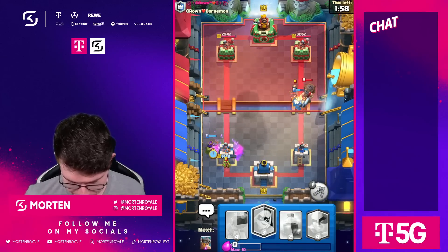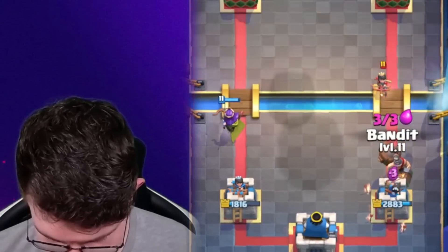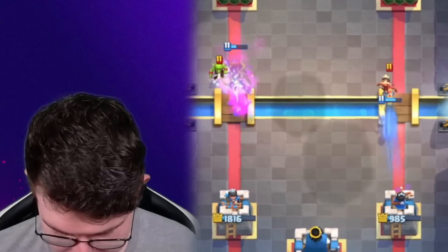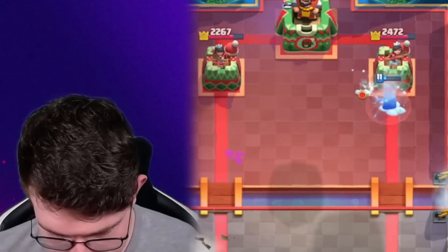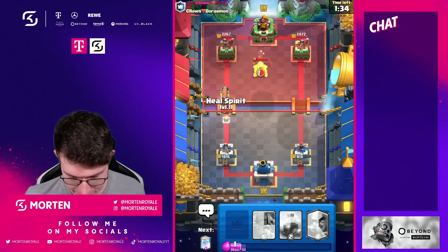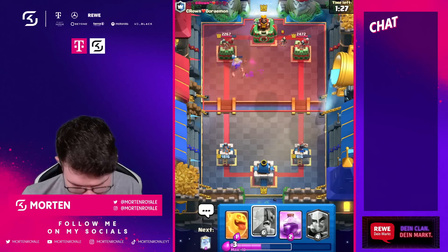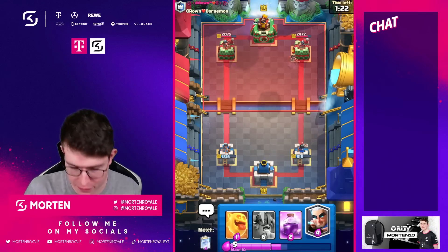I'm just going to go for my Bandit here. I just hope the Mighty Miner isn't doing Mighty Miner things - but it seems like it does. Going for the Bandit. I need to use the Ability. The situation is still not good - I think if I had a Barbarian in this matchup it would be way more helpful.